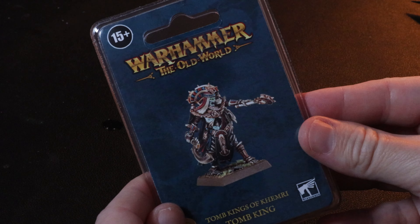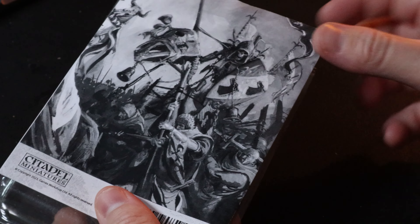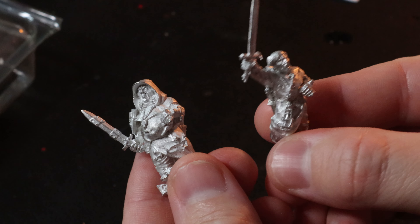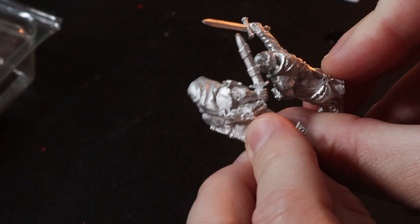Moving on, there were also two miniatures I got from the Bretonnian range, and one I've been after for so long it's been absolutely crazy. I always look out for this guy on eBay and never find him — that is the Grail Relic. This miniature is pretty hard to come by and when they do pop up they sell for pretty crazy prices, so getting my hands on a brand new one was an absolute must. I did get a few messages from people saying it needs a lot of cleaning up, and looking at it now I can see it will need a little bit of work.